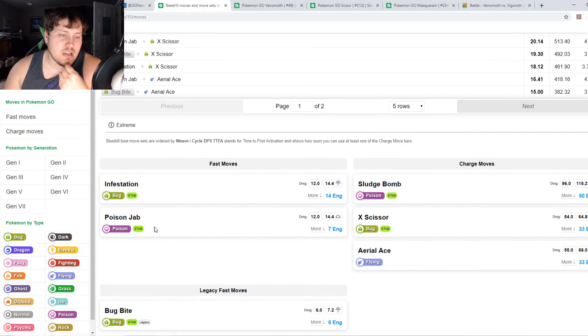Let's look at the moves and what makes Beedrill so good. Right off the bat it has access to Poison Jab — a fantastic move for PvP — and also Infestation. Infestation has a very high energy per turn, but the attack isn't very high to counterbalance it. Depending on how you want to run your Beedrill, if you want more charge moves go with Infestation; if you want more damage go with Poison Jab.